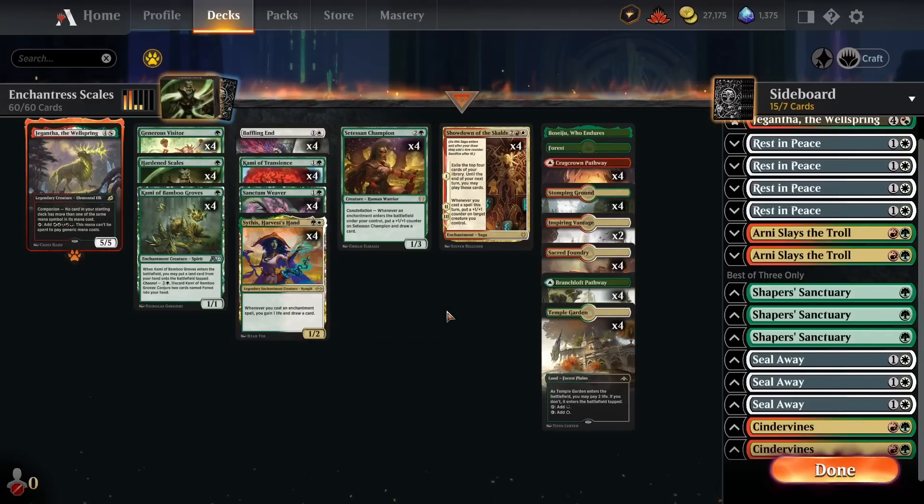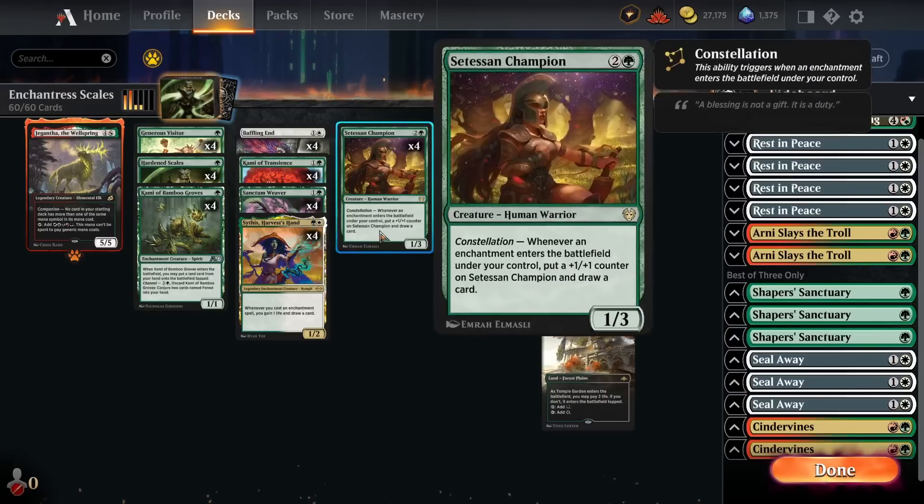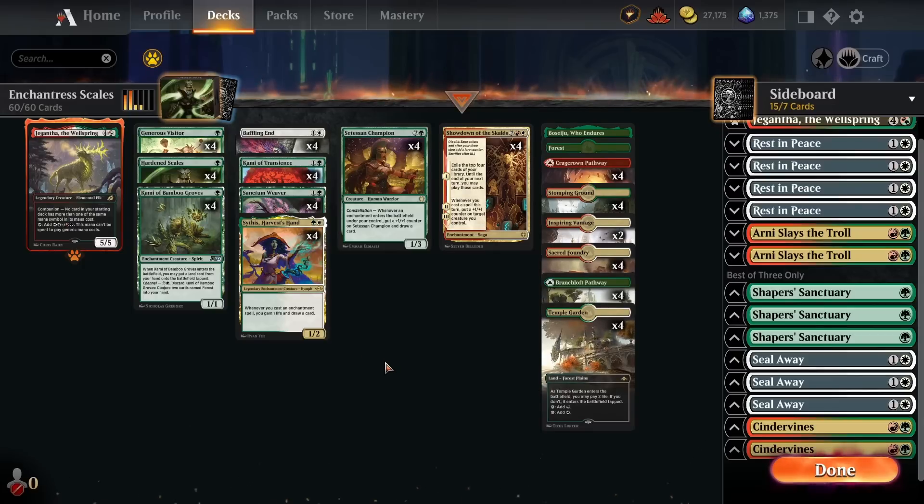The deck has felt so good. It attacks on so many different angles: very fast aggressive starts, ways to build up our board to block against aggro, crazy combo-ish turns because of Showdown, Sanctum Weaver, and ways to refuel like Showdown, Satessant Champion, and Sithis. We also have a really strong late game. The deck attacks on a lot of fronts and has been a ton of fun to play.